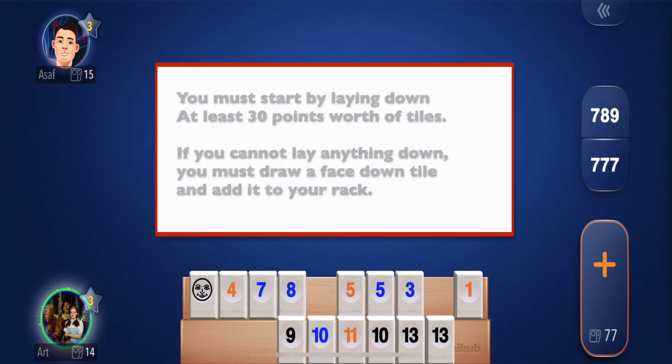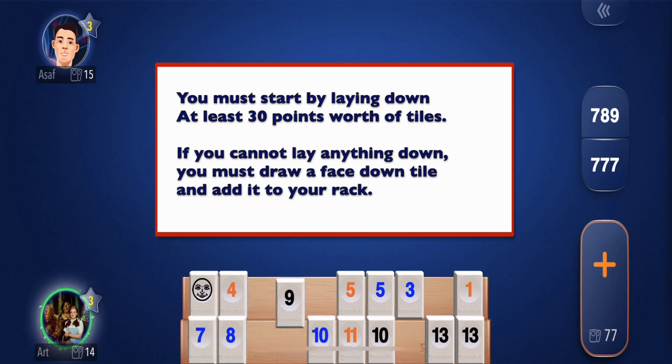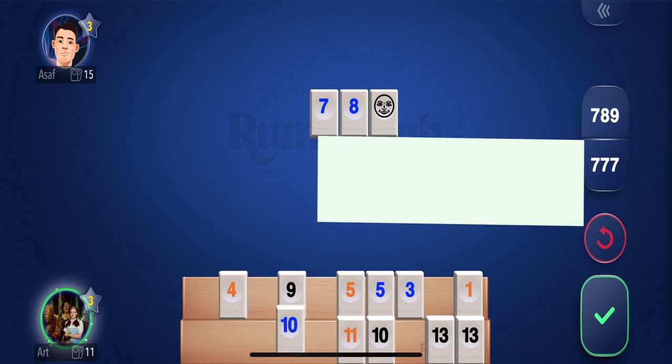Step one: you need to lay down 30 points just to start. You can't lay anything down unless the total value of everything is 30 points. I do have a wild card, so I could lay that down and start the game right now. I'll lay 7, 8, 9, and 10.